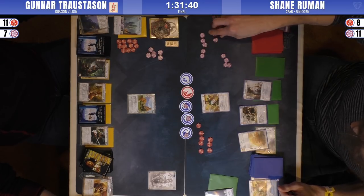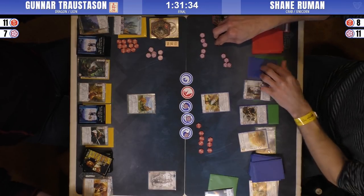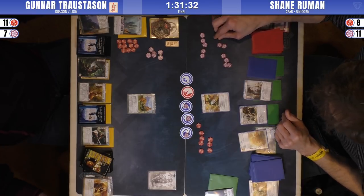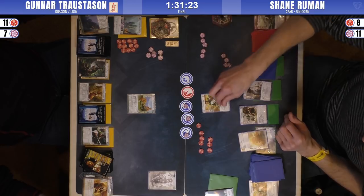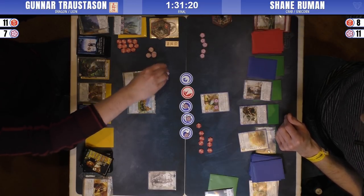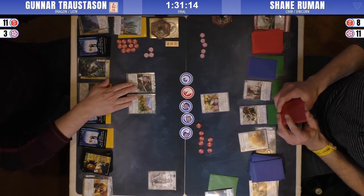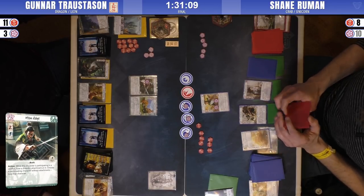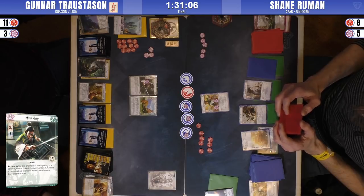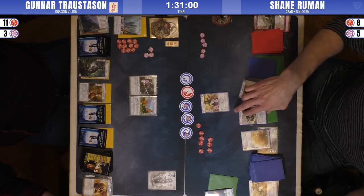It's an unfortunate flop for Shane because he flipped over the Imperial Palace on his only broken province. That's a tough break. Satoshi is coming out, probably with two fate on it. Gunnar responds with a Niten Adept, and we know he has at least two attachments in his hand.